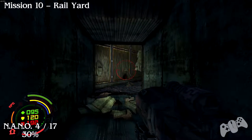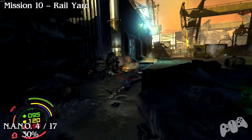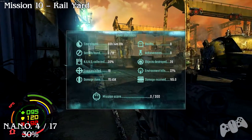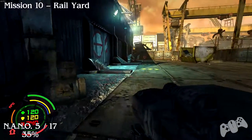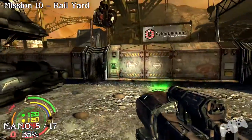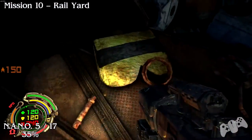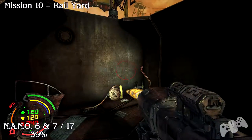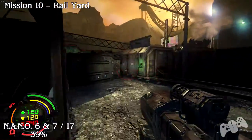Nano number four — from the last location, stay to the left and you should see the nano. Five of seventeen: after you defeat all the bad guys, the forklift is now accessible. Press the button, jump over and press another button on the train. You have to go through this station anyway, so you'll go right past nano six.